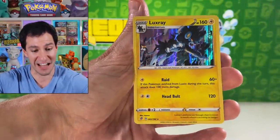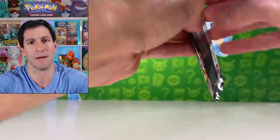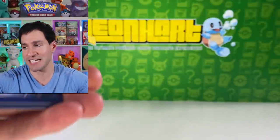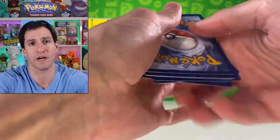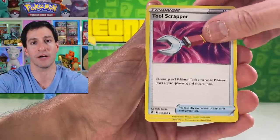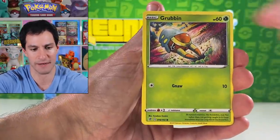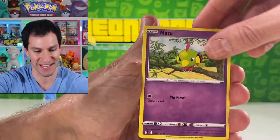Caterpie, Corsola, Burning Scarf, and a Luxray — very nice way to start things off. For this episode the name of the game is getting ultra rares and above. There are lots of amazing cards in this set I still need to get, but the one I really want is Boss's Orders — the full art trainer supporter card. There are two golden cards to pull: a Galarian Perrserker and a Frosmoth.